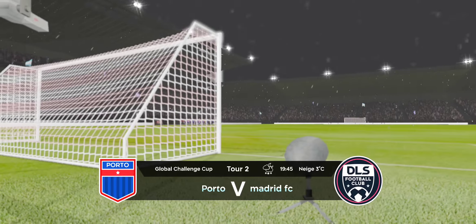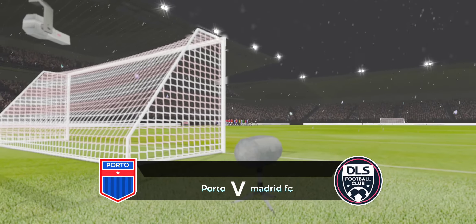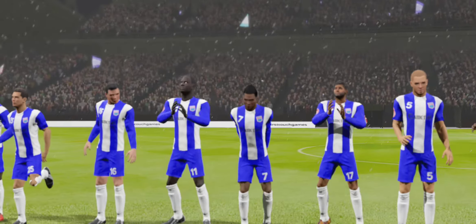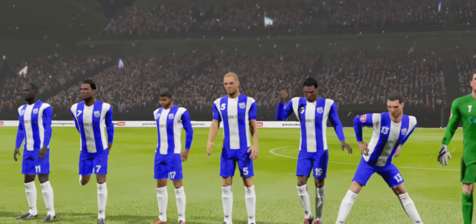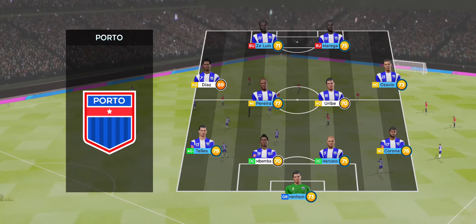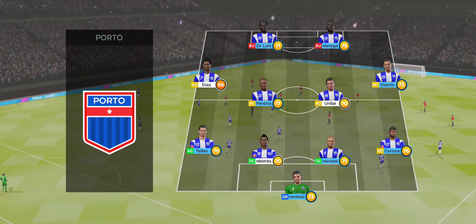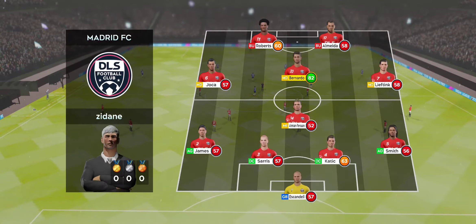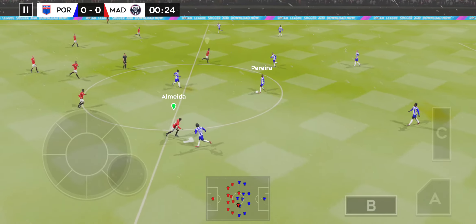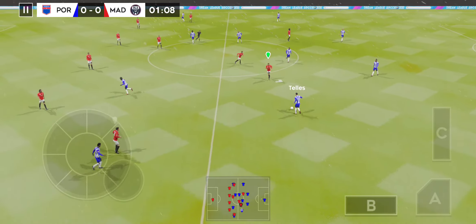Welcome to this cup game, should be a close one, but neither team will want to go out at this stage. Both managers have picked strong lineups today, no real surprises. They're playing a 4-4-2 formation, while the other side are playing 4-1-2-1-2. This diamond-shaped midfield supports both defence and attack.